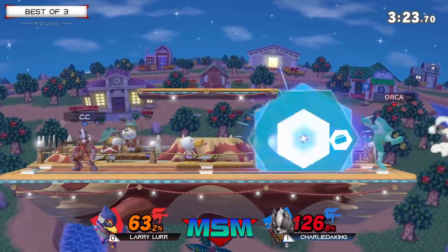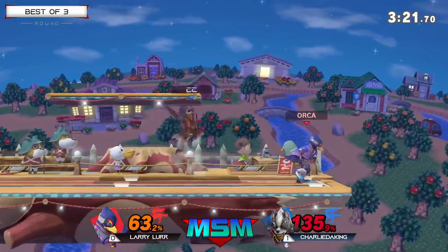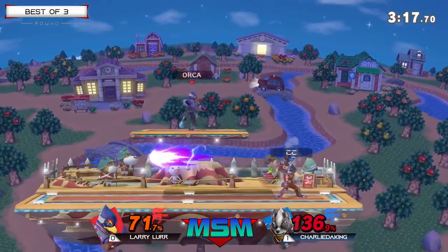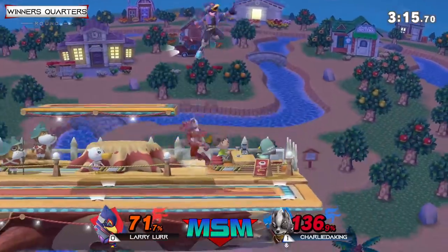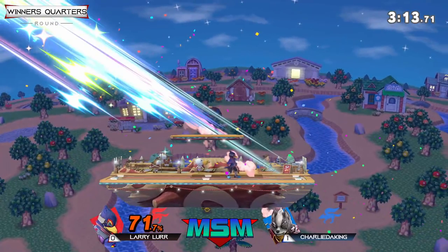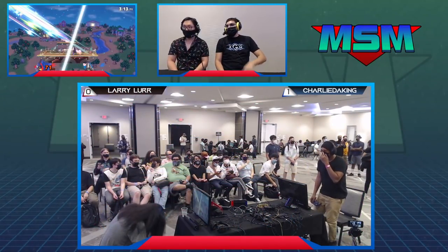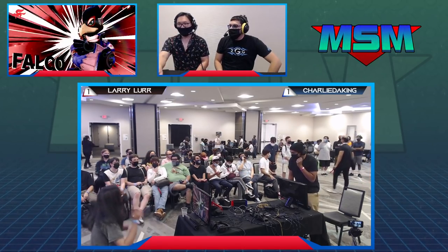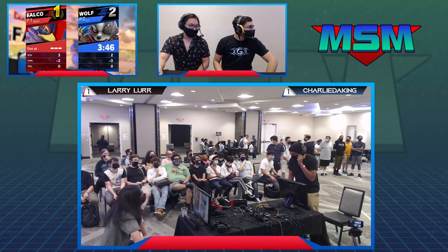Charlie making himself a big combo here, all of a sudden in position to take this game and close it out quick. Looking for the forward air — the back air lands — and game three! The Falco worked, the bird came to fly. That was a little bit too close for comfort.